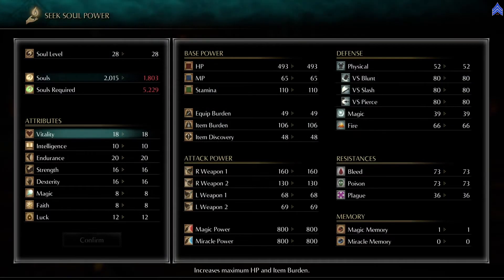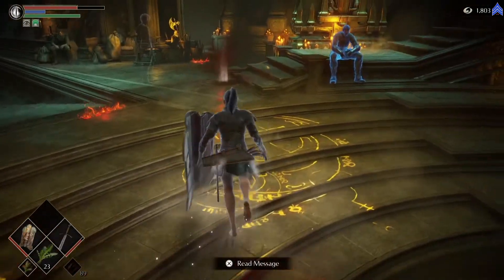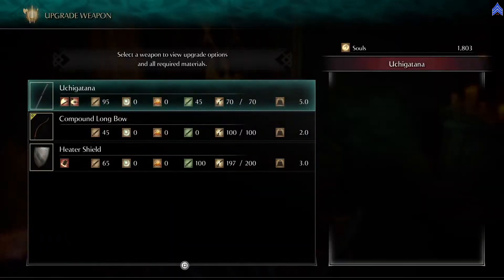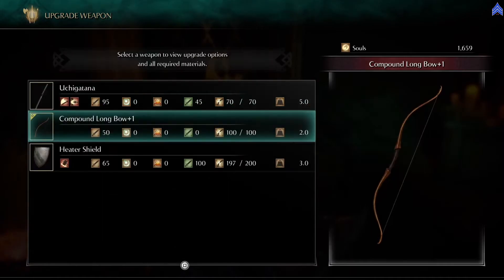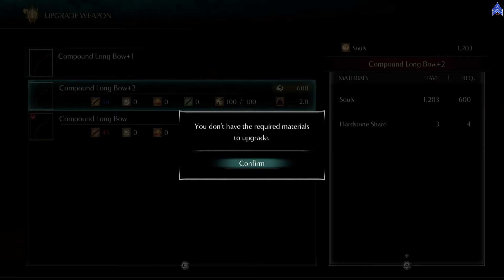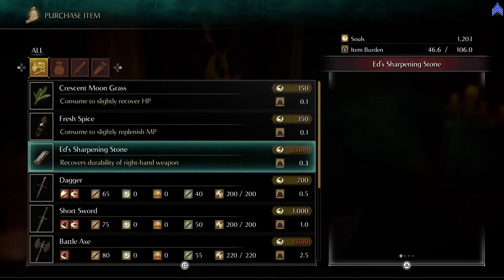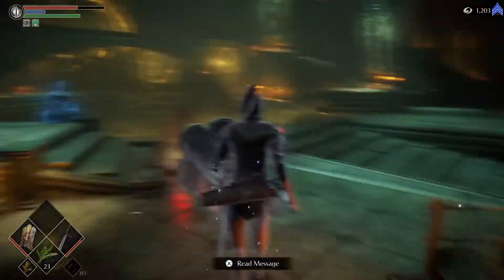Because we eventually want to get the fire longsword and the lava bow, we want to upgrade the compound longbow using hardstone. It's now plus two, but I need more hardstone. Does he sell hardstone? No, he doesn't. That stinks — do come back alive. But we'll get some hardstone coming up.